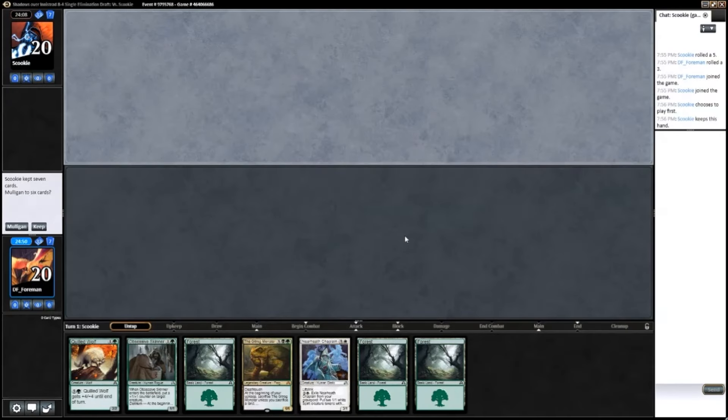Hey everybody, welcome back for round three. We're on the draw here, so even though I don't have any of my planes in hand or any of my swamps, I think this is probably a keep. I have something to play the first couple turns, and since I'm on the draw I have a higher chance of drawing into my other colors or drawing into my Fork in the Road.